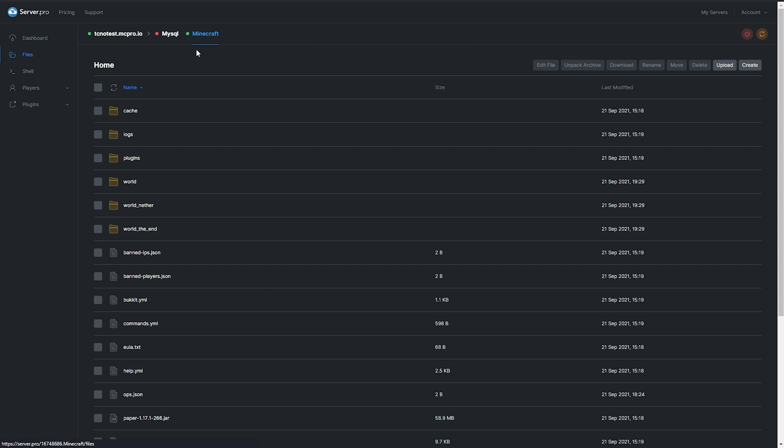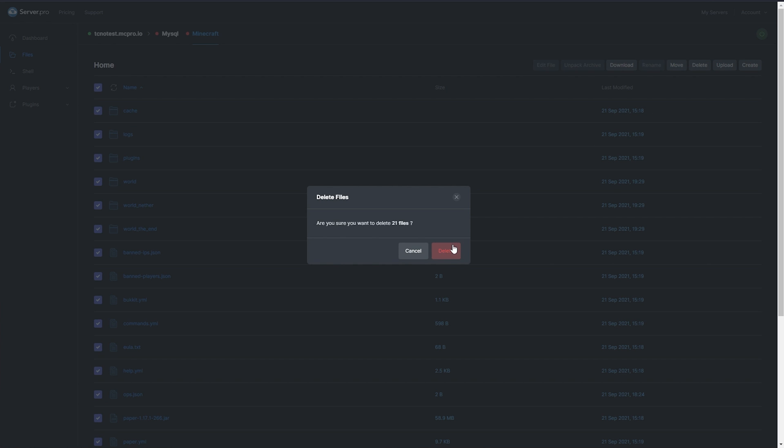Head over to the File section of your Minecraft server in your ServerPro VPS. As the plugin is a total conversion mod for Minecraft, you should install this plugin on a fresh server. Turn off your server if it's running, then download a copy of your World folder, as well as any other files and folders you wish to keep, as we'll be clearing everything. Select and delete all of your files, as we're resetting the server entirely.